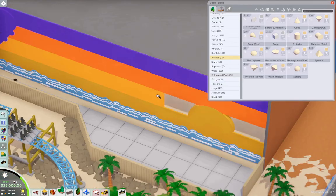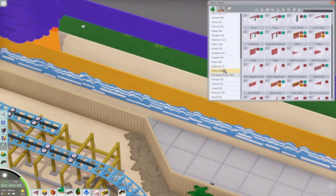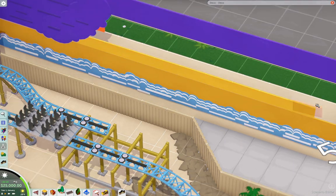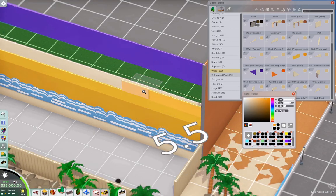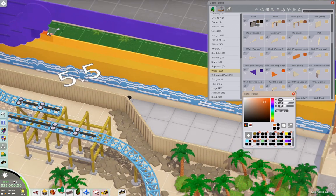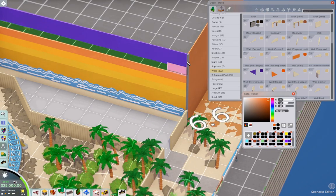I recolored it and made smaller sections of color going from dark yellow, to yellow, to brighter yellow, into orange, and then purple — just to get more of a gradient. Yeah, that looks better. I forgot I did this — it was a while ago in the build.